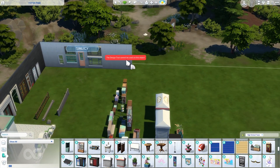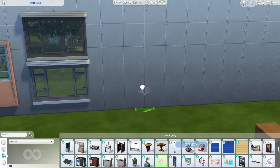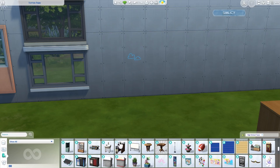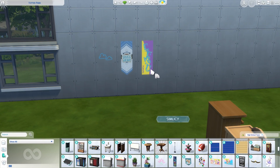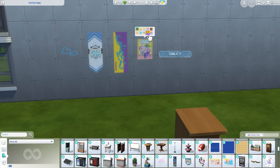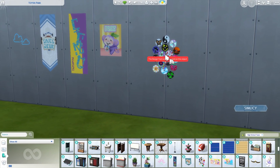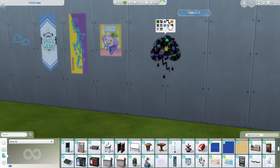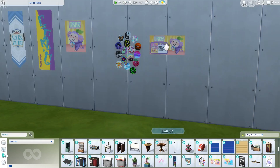Moving on to wall decor. We have this really cute neon sign that comes in lots of different shapes and styles. Then a little school banner thing in a lot of different options — perfect for a school. Then a sign that has snacks and stuff on it — perfect for creating a bubble tea shop. And here we have these collages made of CDs, records, pictures, and drawings. I absolutely love this piece — it's so cool and so fun. Then a sign for the bubble tea shops — lots of different stuff to customize them and make them your own.